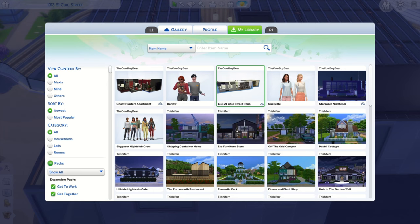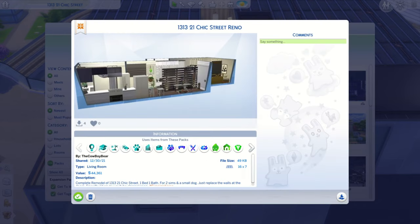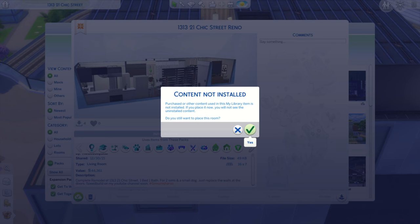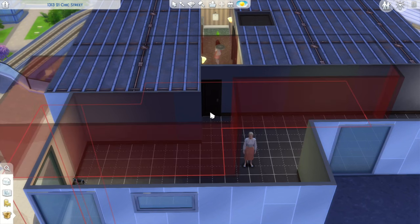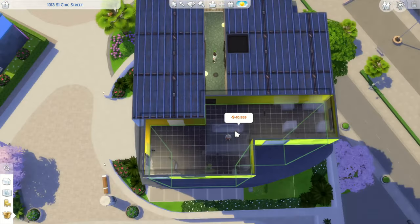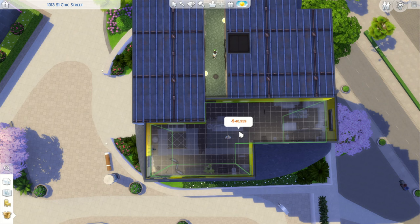Right now I'm in unit 13, 21 Chic Street. My Ghost Hunters apartment is in the art district — that video went up today. Now that I have everything ready, I'm going to hit Place Room. I get this warning every time even though I have the content installed, so just ignore it and hit place.